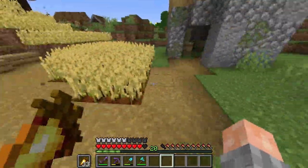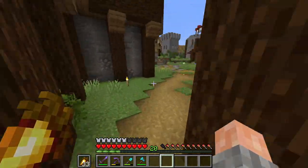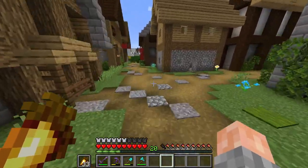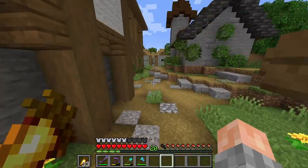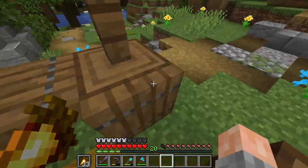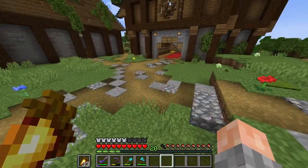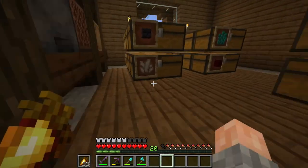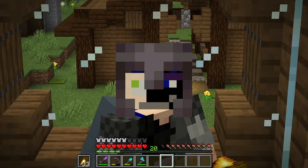I would have used Prismarine roofs last season — that was my original plan — but I never really got around to raiding ocean monuments. But now that I have raided one, and we still have plenty of time left in the season, I think we could do something really cool with a mountain village in some high peaks, or maybe a village in a mountain valley somewhere. So what I'm going to do right now is just scout around, fly around, see what sort of mountains I can find, and hopefully they're 1.18 terrain.